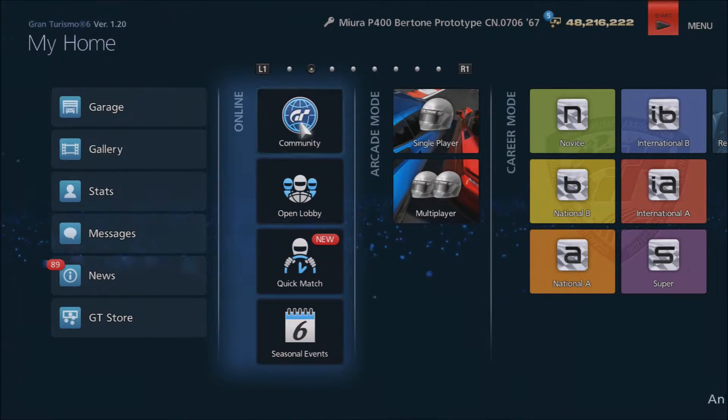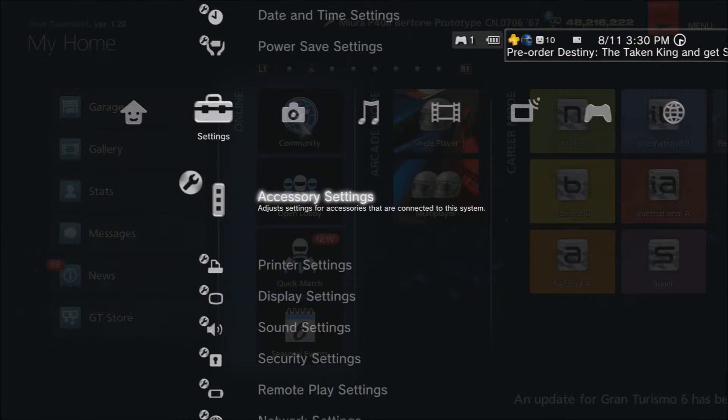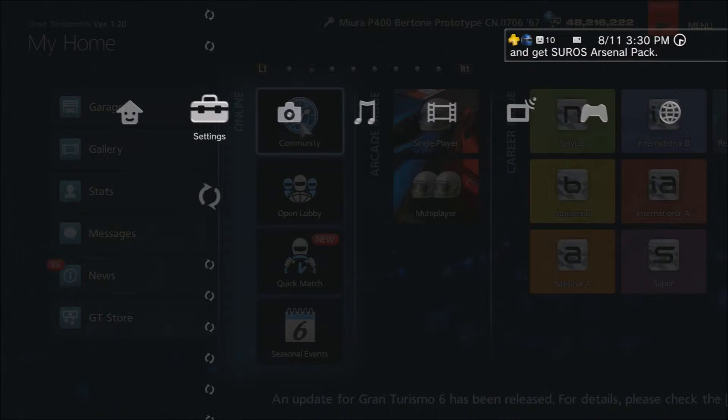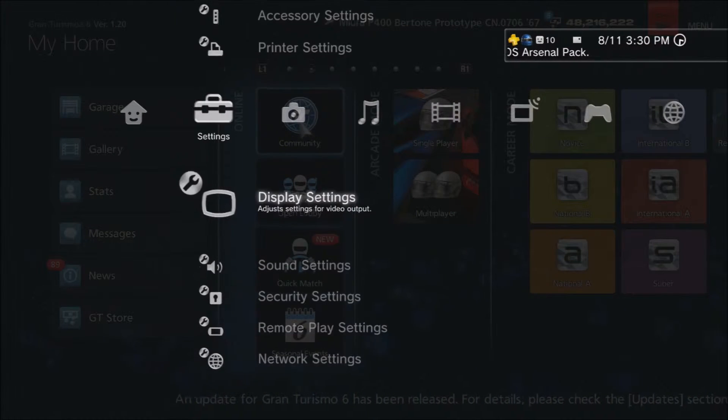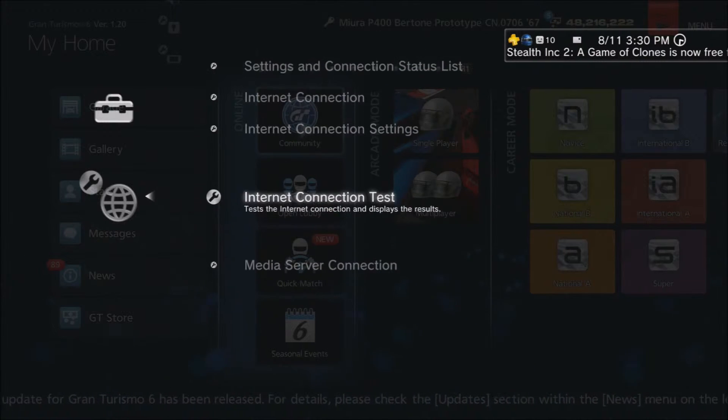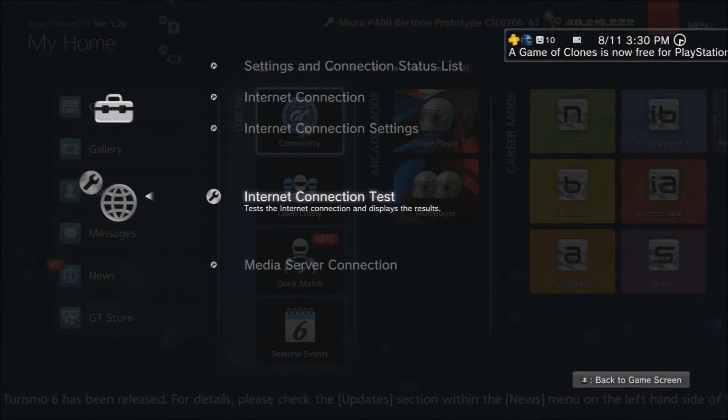Back to basics — what I wrote about in the first section. This is the main menu. This is what you want to check your network settings, and what you want to do is go down to internet connection test.